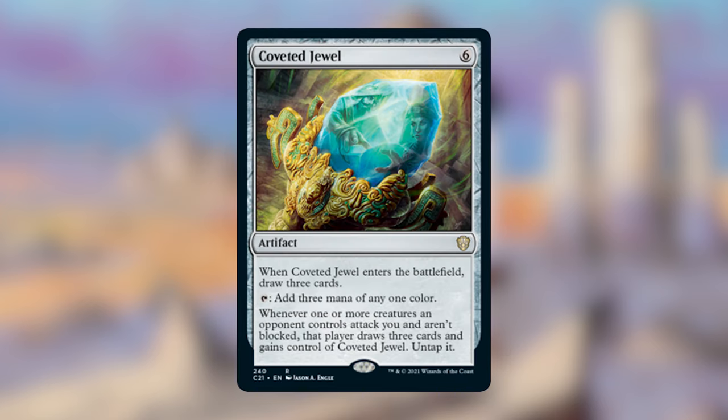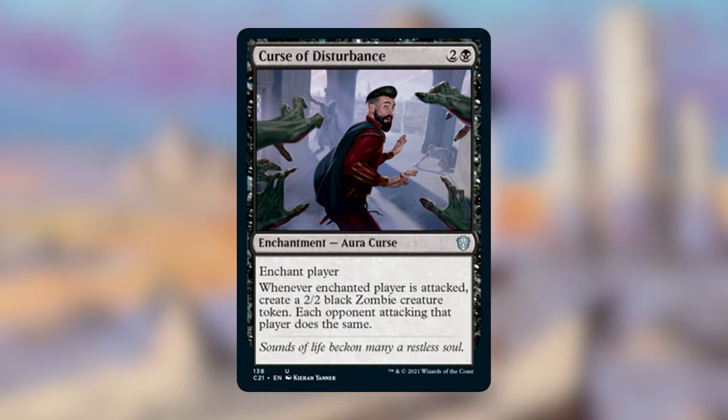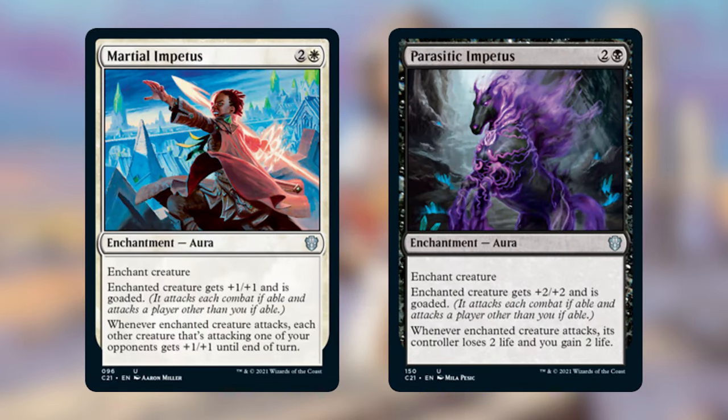Coveted Jewel is six mana for an artifact — when it enters the battlefield, draw three cards, tap to add three mana of any one color, but whenever one or more creatures an opponent controls attack you and aren't blocked, that player draws three cards and gains control of it. You're incentivizing your opponents to attack you and you might not even get it back — just not a good card. Duelist Heritage is two and a white enchantment — whenever one or more creatures attack, you may have target attacking creature gain double strike until end of turn. With the play patterns of this deck I don't find we'll have enough power on our creatures for that to be effective. I've also taken out Curse of Disturbance and the two impetus cards — Martial Impetus and Parasitic Impetus — as we're trying to move away from that political theme.